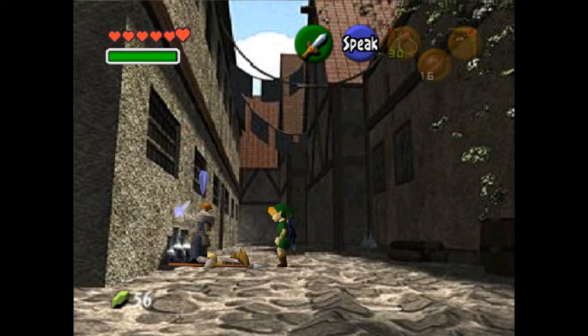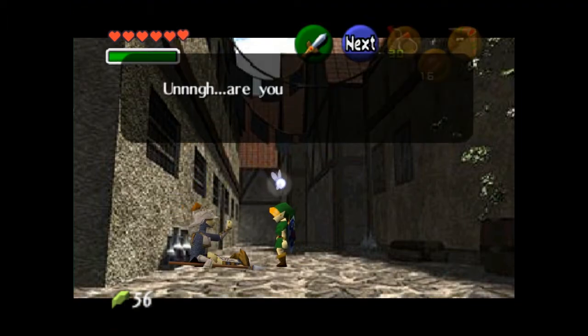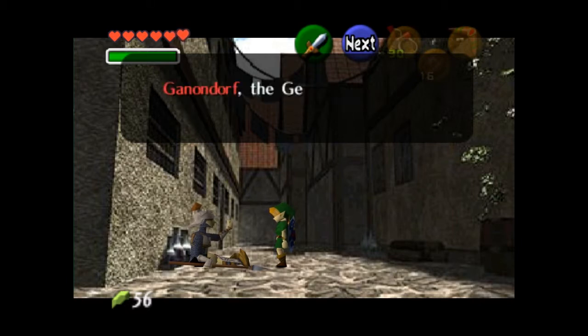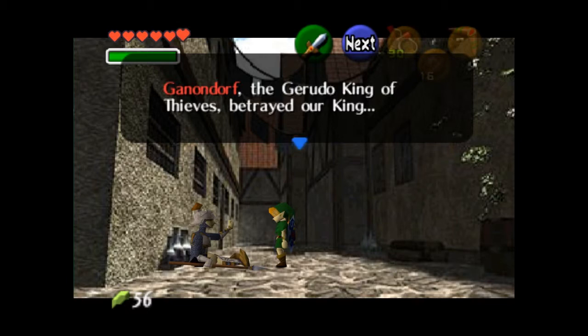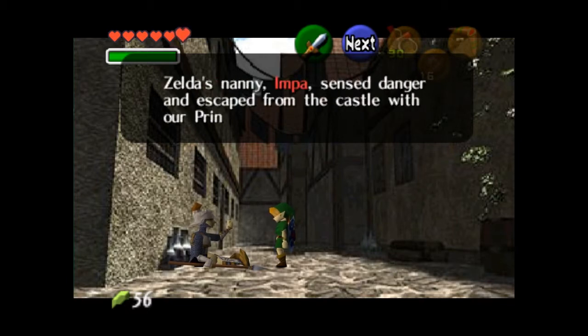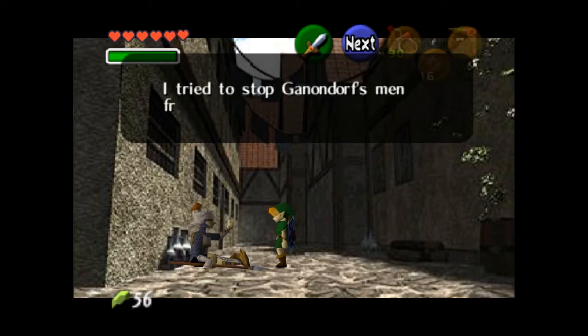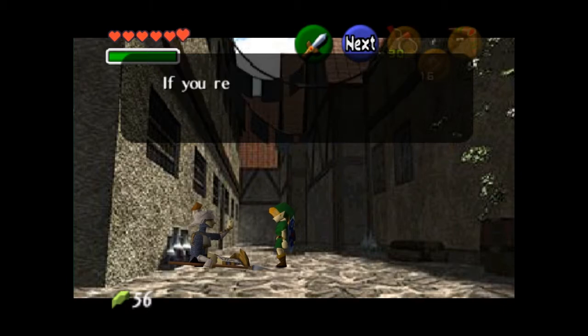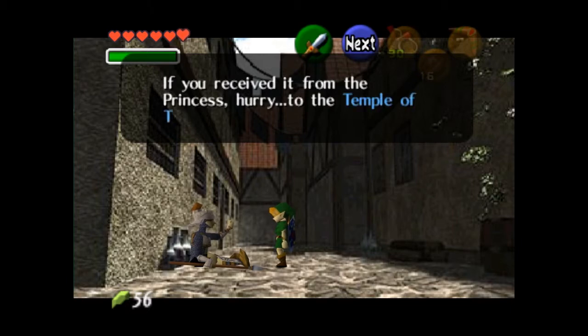'Are you the boy from the forest? I've finally met you. I have something to tell you. Ganondorf, the Great King of Thieves, betrayed our king. Zelda's nanny Impa escaped from the castle with our princess. I tried to stop Ganondorf's men from chasing them, but the princess was waiting for a boy from the forest — that's you. She wanted to give something to the boy. If you received it from the princess, hurry — to the Temple of Time!'